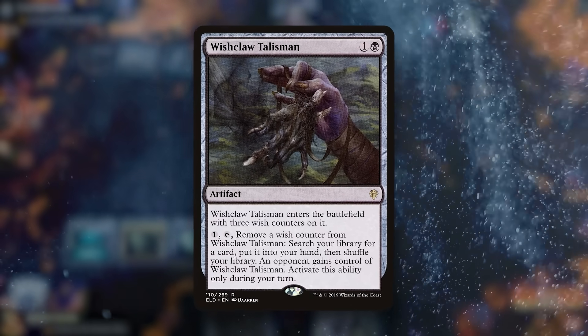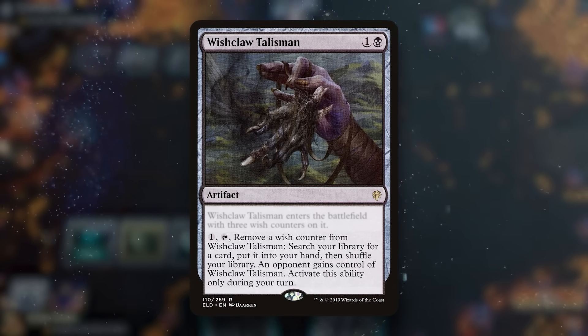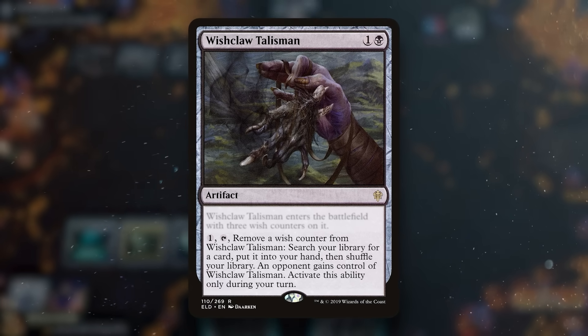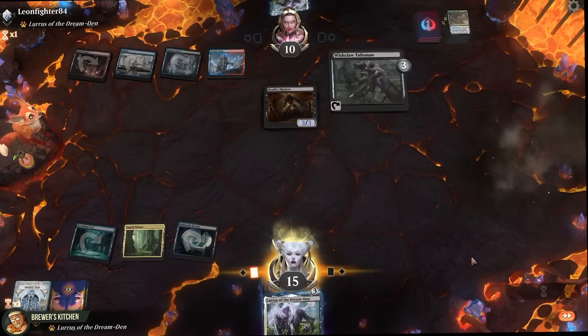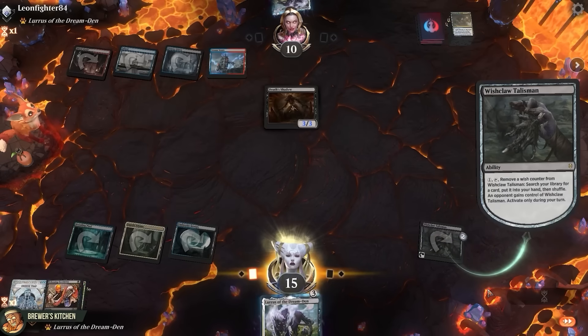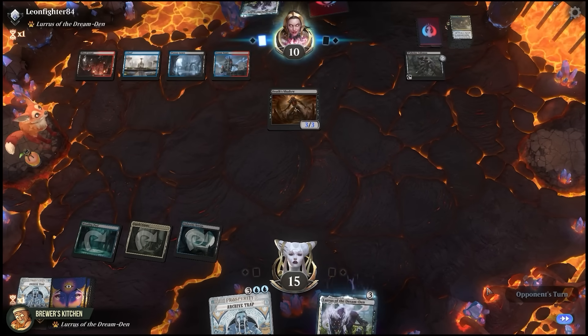Wishclaw Talisman — it enters the battlefield with three wish counters and taps to remove one of them, search the library for any card and put it into hand, but then the opponent gets control of the talisman. The opponent has 19 cards left in their library. I think we'll have to risk it for the biscuit here. Make a wish with the talisman, get the last Archive Trap from our deck. Opponent gets the Wishclaw.